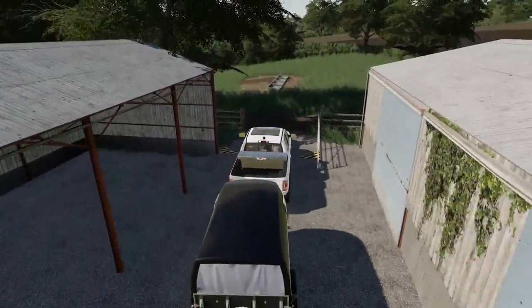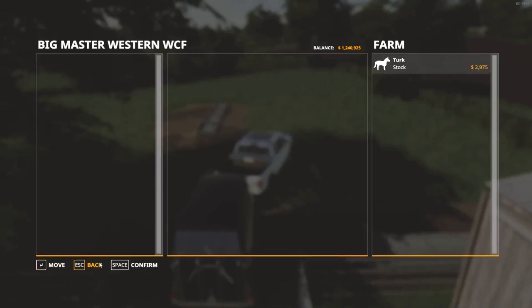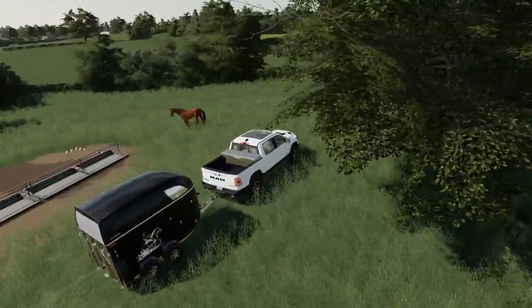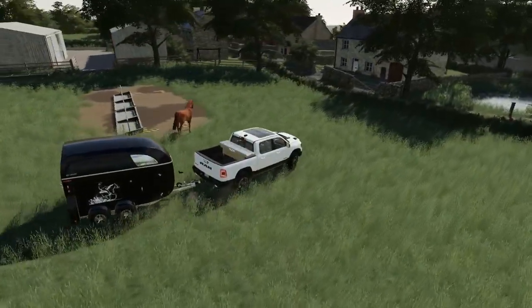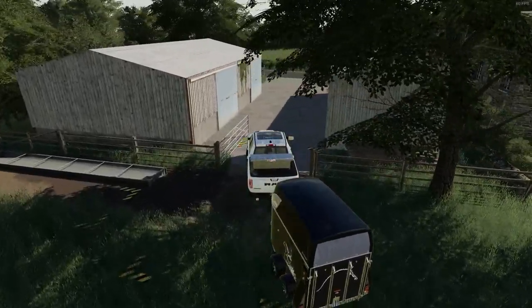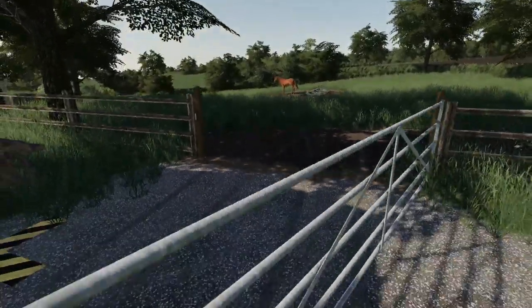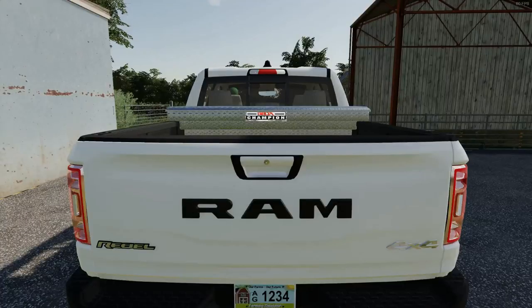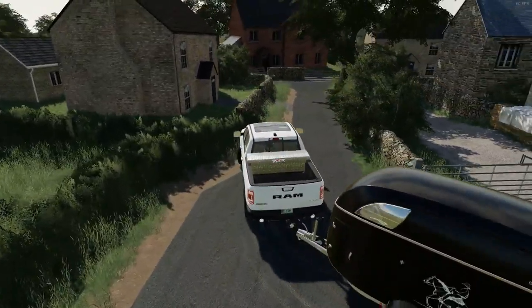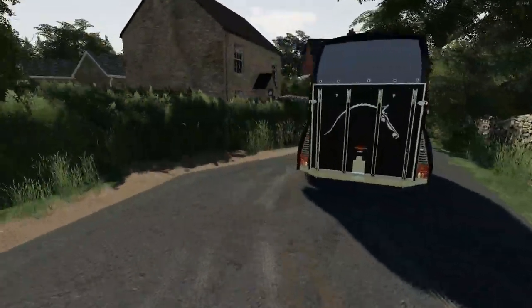We'll go ahead and drop the horse in here. I will remember her name — it's definitely not Turk — but we'll put her in there and change her name later. We'll have to get her some water at some point. It's a pretty neat little yard to ride around in. There's plenty of gates on this map — I really like the gates and the fences. I personally prefer to have lots of fences and gates, probably just because of how I was brought up where everything's fenced off.